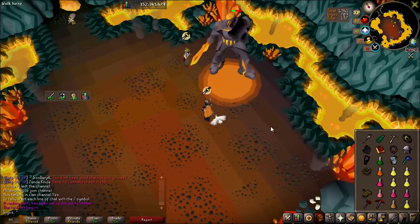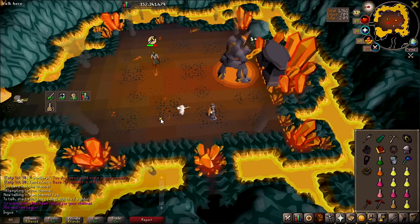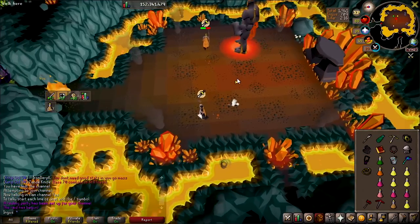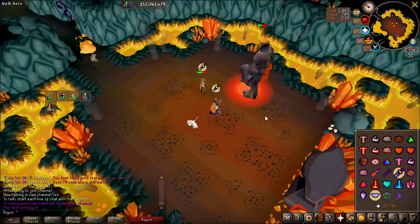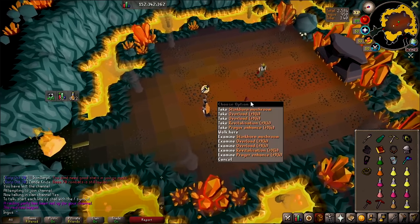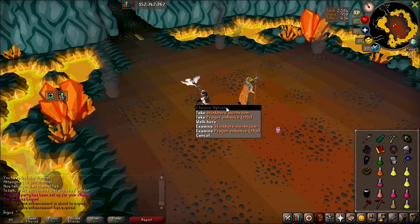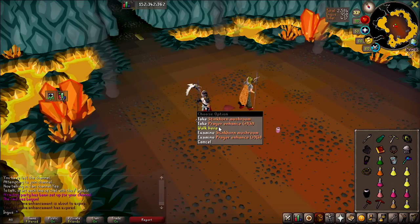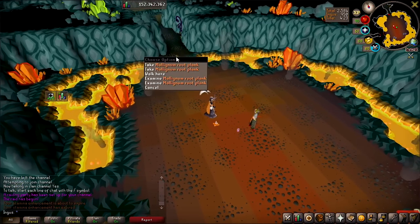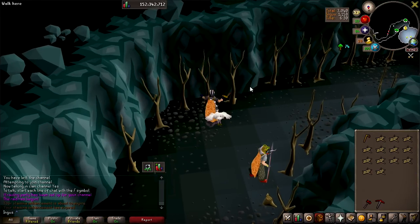I remember when we were doing Tekton — those were fun times, especially before the nerf. It's definitely easier now. There we are — boom! Give me an onyx. I got an overload too. In future, let me pick things up first so you can pick them up after, because I can't pick that up. I just chopped four at once — I've got a full inventory already.